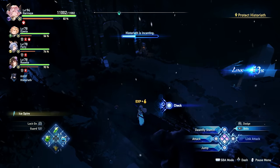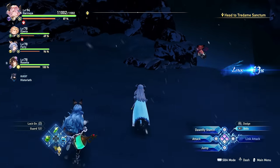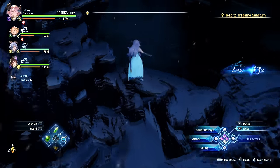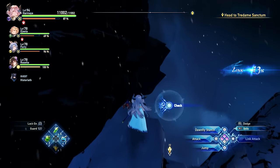Right after the first Historia defense sequence, run through the open door past the hallowed ground and just keep running straight. It's actually up on a rock right in front of you. Very inconspicuous, but if you generally run along the edges and jump up on everything, you will find most crabs.